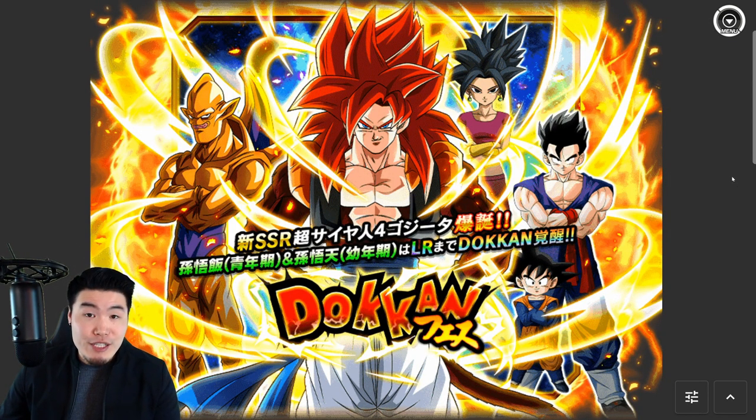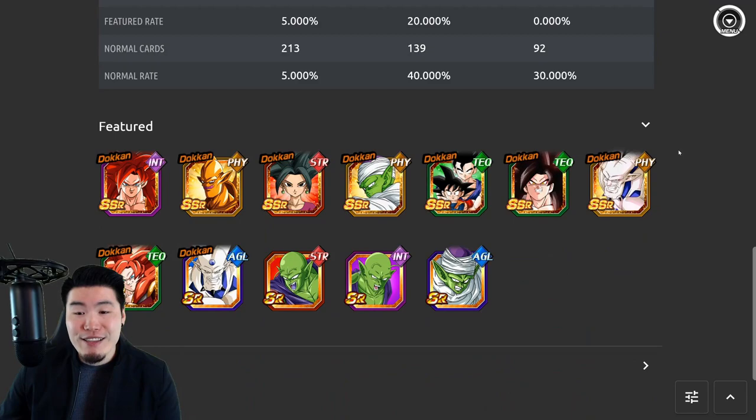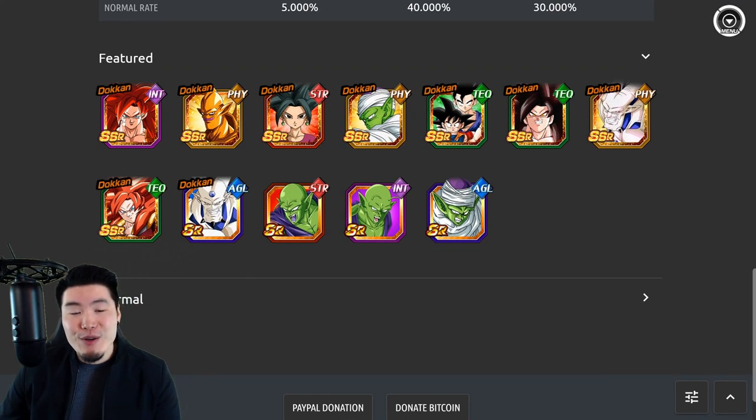The next banner I think will be dropping after Jiren is the Super Saiyan 4 Gogeta banner. The featured units include Gogeta, a new Fizz Nova Shenron, AGL Kefla, Fizz Piccolo, Tech Gohan and Goten, Tech Full Power Super Saiyan 4 Goku, Fizz Omega Shenron, and Tech Super Saiyan 4.